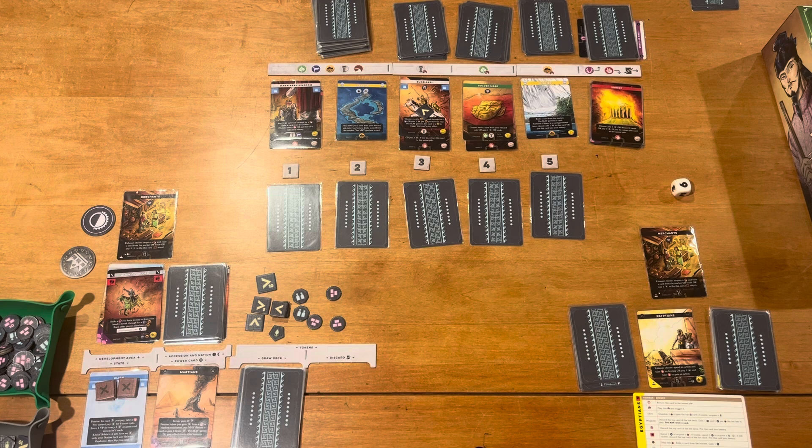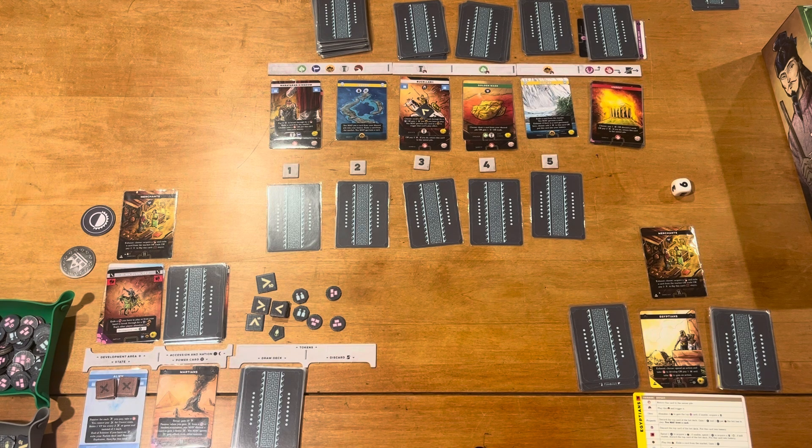I have this game set up right now in solo configuration. The solo bot is going to be playing as the Egyptians, and I'm actually playing as the Martians. The Martians have a weird setup, meaning they actually have their advanced card up here. Just be aware that when you do the setup, you will need to refer to the rules with your specific civilization in mind, because they may be different.